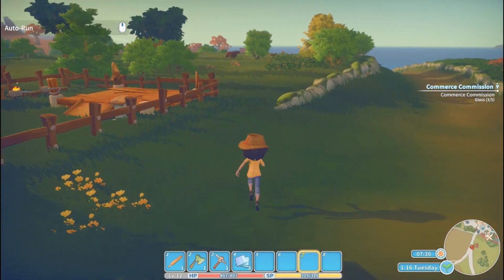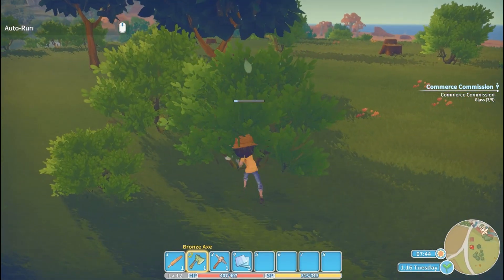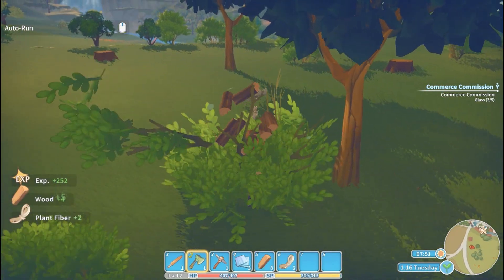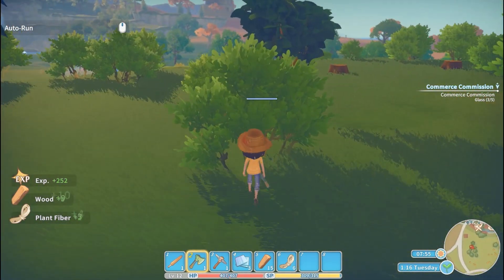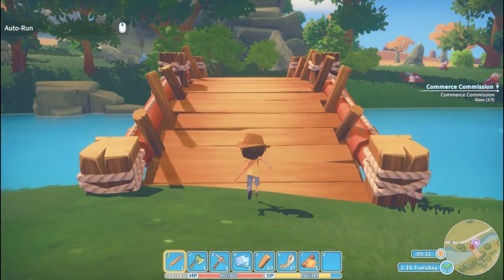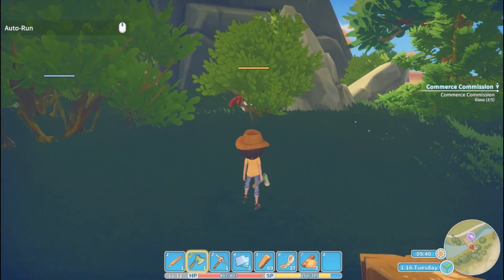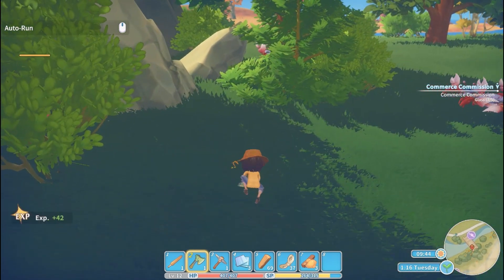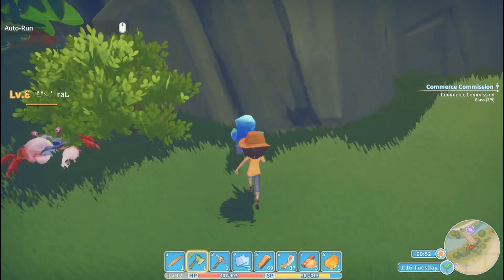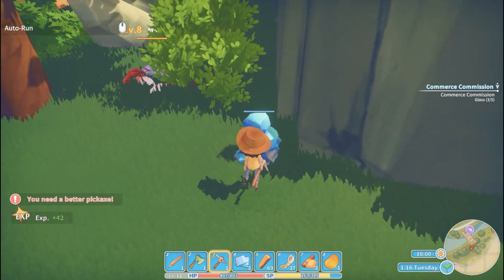I would like to run down and go across the bridge because we should have new things to look at. Let's just collect a little bit of wood on our way. Here we are at the bridge. We have mad crabs — I'm not sure we want to bother with them. Oh, what is this? We need a better pickaxe.